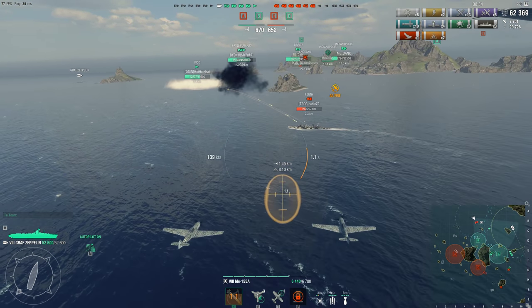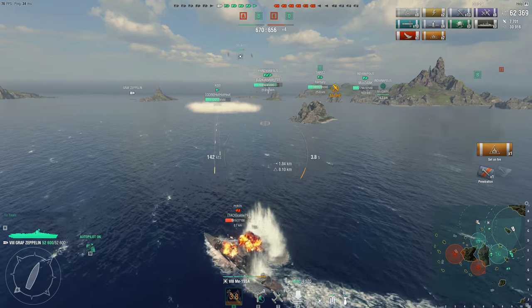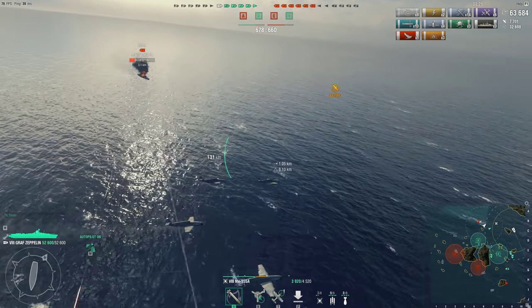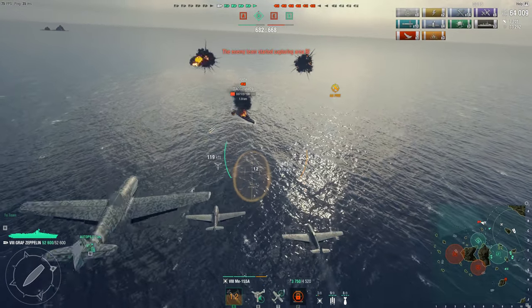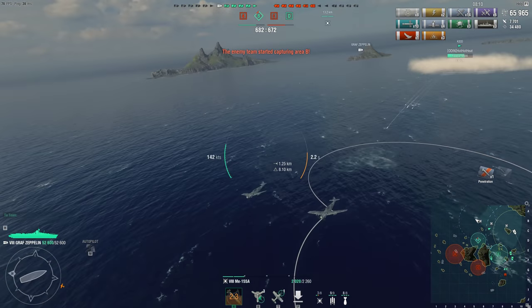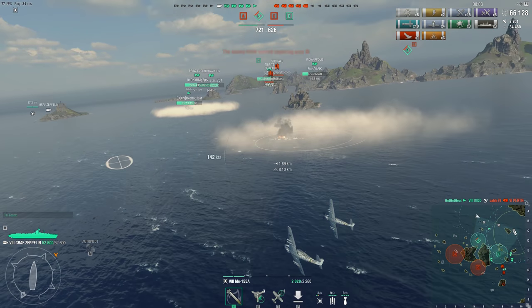Perth is either detecting the kid or just taking guessed shots at him. Now, the kid has a pretty strong tier 8 destroyer, especially in the current meta given all the carriers — it has a smoke screen and a heal, very nice destroyer. Man, look at this kid go to town on the Perth. I got one pin on him but he's smoked up. Kid got him though — that ship is dealt with.